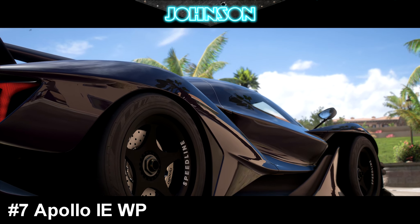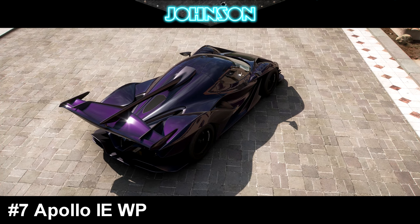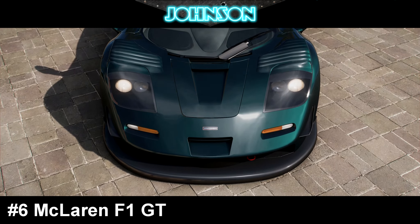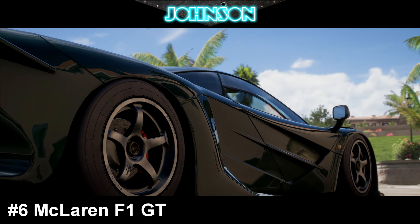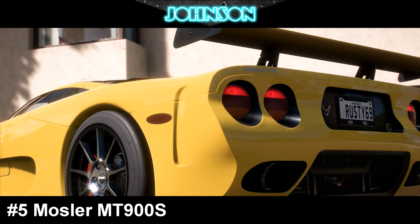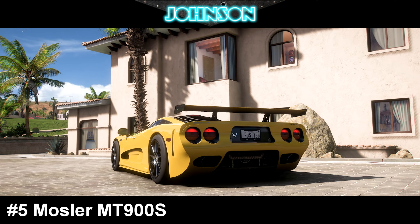The Apollo Intensa Emozione Welcome Pack Edition grabs position number 7, featuring 1,611 horsepower and 1,199 kg. This is the Welcome Pack Edition — the one you get for buying the premium edition of the game. On P6 we have the McLaren F1 GT, definitely one of the fan favorites in the game, with 1,436 horsepower and 985 kg. If you're driving this car, you definitely want to look for faster tracks with more long straights, because that's where the car shines.